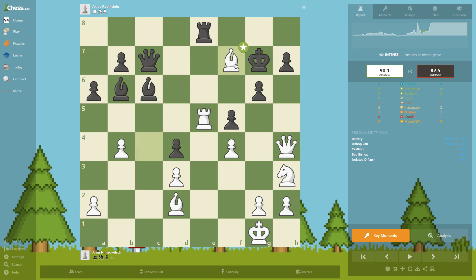Rubinstein of course saw that and did not take; instead he played knight d7, which is really strong, defending a lot of things. Nimzovich decided to remove it, and now the knight finally arrives at the best square for it on the board. As soon as this knight reaches that beautiful square, the game is pretty much over.